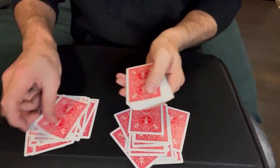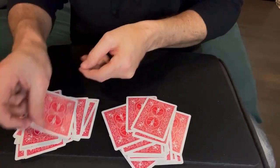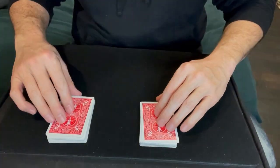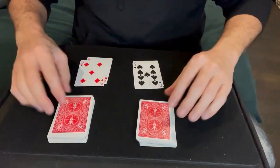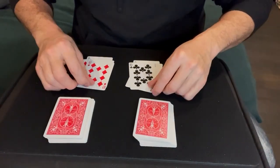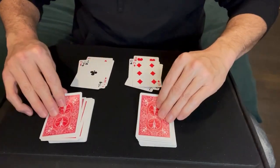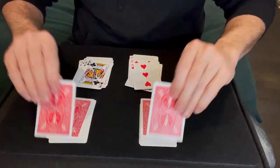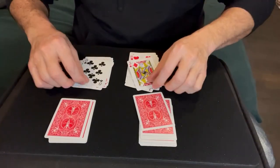Most people would jump at this bet because it seems like good odds. They agree and you start flipping cards over one at a time — different colors, they owe you $1, $2, $3, $4, $5, $6, $7. You see where this is going. Every single one of these cards is different colors. How is that possible? They cut the deck, they shuffled the deck, so they know it's random — yet every single time they're different colors.